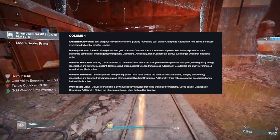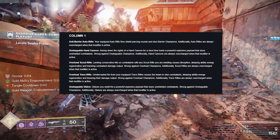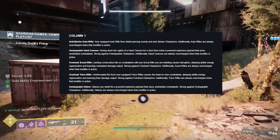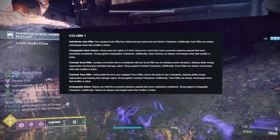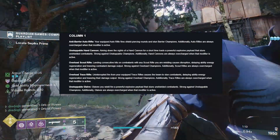For hand cannon, unstoppable hand cannon is just in general kind of boring and not great. But with unstoppable hand cannon, any legendary is going to be pretty good. Lumina could be in a pretty good spot because you'll be able to hit champions and also buff your teammates.